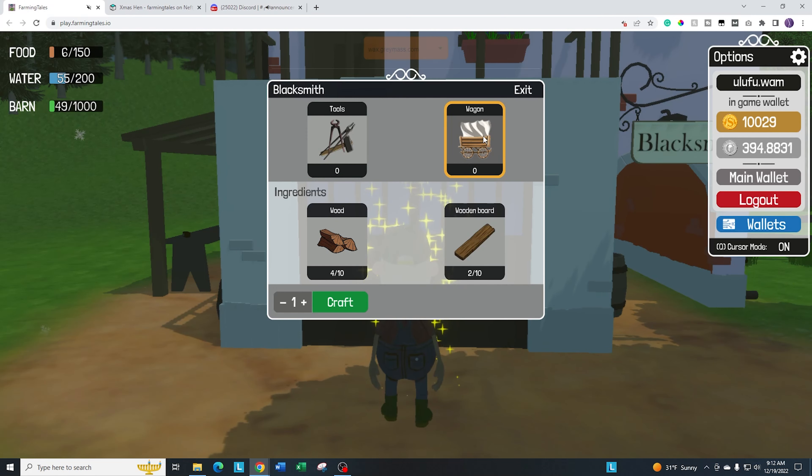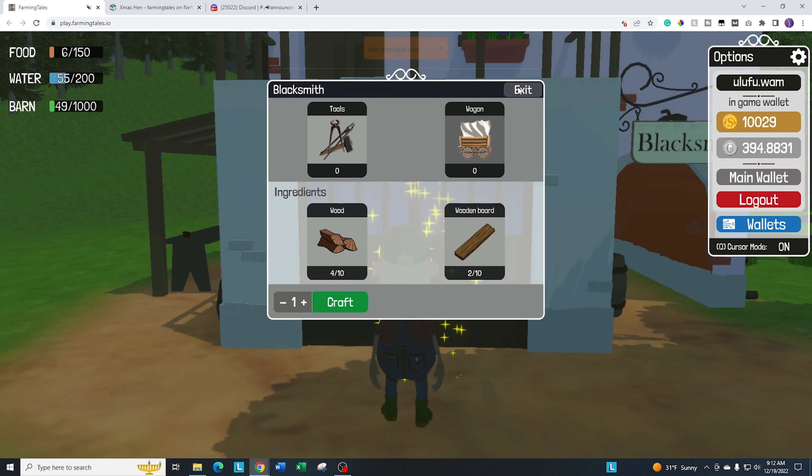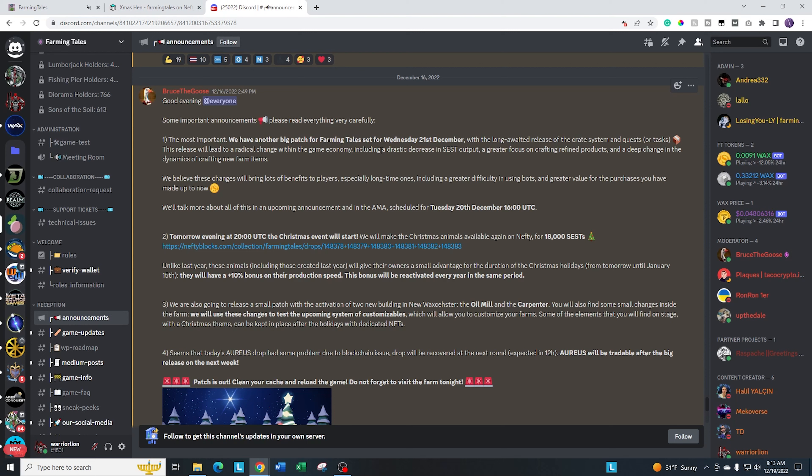The other two buildings that are now open — one was open probably about a week and a half ago and the other was just opened recently. It's the carpenter over here in this little cluster where it has the carpenter, the blacksmith, and all that together. It's now available for you to go ahead and produce, especially if you have a lumberjack. You can go ahead and produce. This carpenter is available — you can jump in here and refine some additional items. Mostly uses lumber, everything from wood boards. And just a hint: these wood boards are going to be used over at the blacksmith, so it's neat to see the stacking of the refined goods.